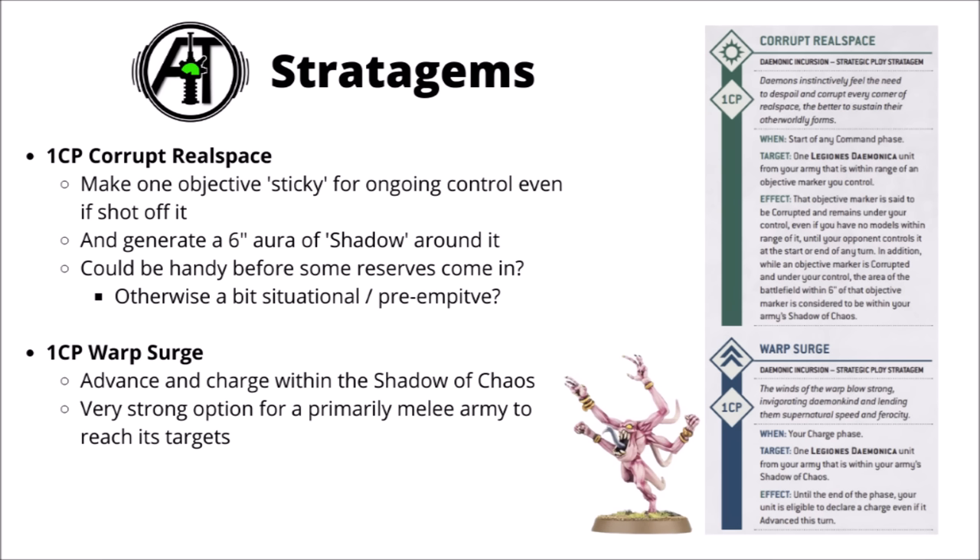Next up, for one CP we've got Warp Surge: advance and charge for units within the Shadow of Chaos. Pretty handy to have, though usually dependent on having it active in the mid-board. This one is perhaps most reliably useful with Belakor — he could use it to catapult himself into combat or do the same with other scary greater demons like Keepers of Secrets or Bloodthirsters. Advance and charge can be pretty big if it's going to be the difference between making a key charge or failing it.